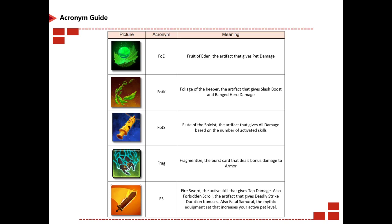Frag is short for Fragmentized, a burst card. FS is Fire Sword, the active skill that gives tap damage; it can also stand for Forbidden Scroll, an artifact that gives deadly strike duration bonuses; or it can stand for Fatal Samurai, the mythic equipment set that increases your pet level.